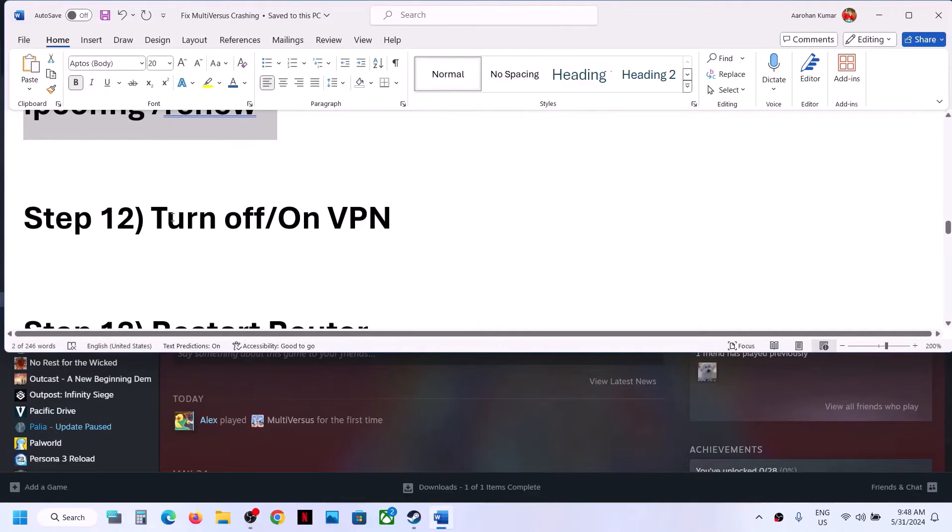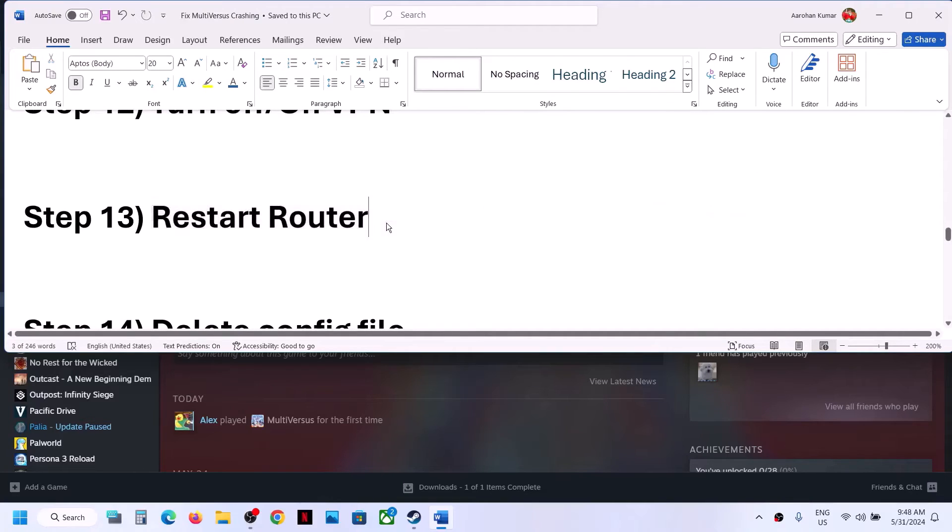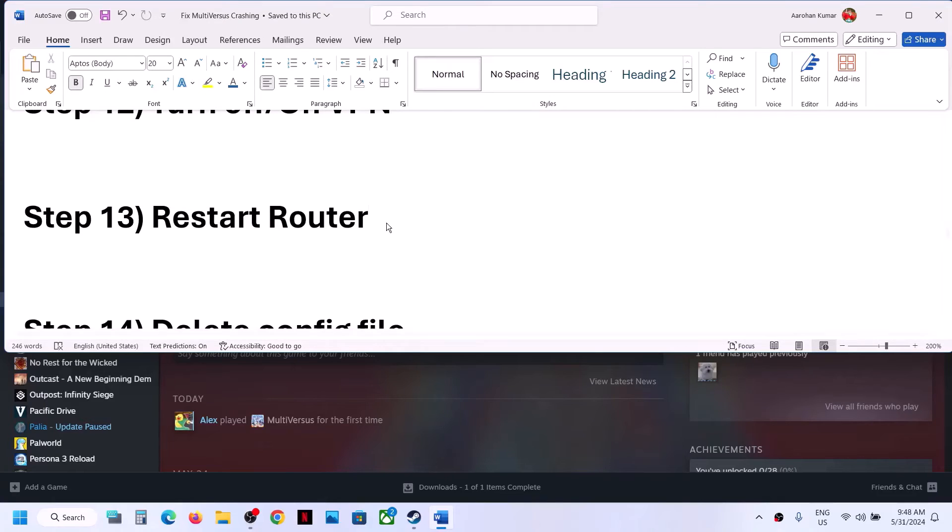The next step is to toggle your VPN. If you're using a VPN, turn it off. If it's already off, try turning it on. Try both states and check.